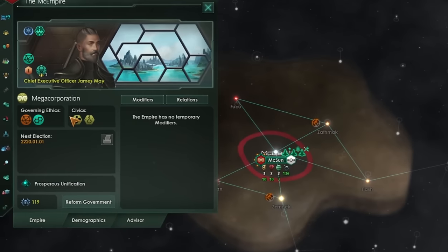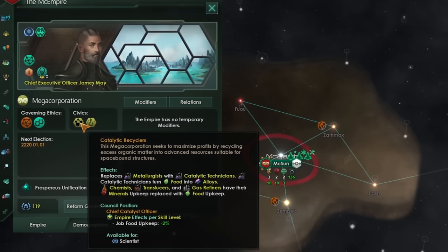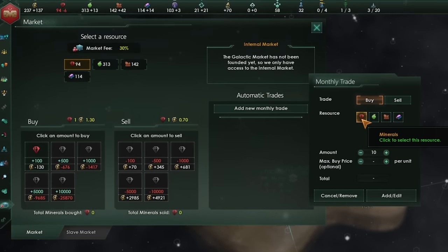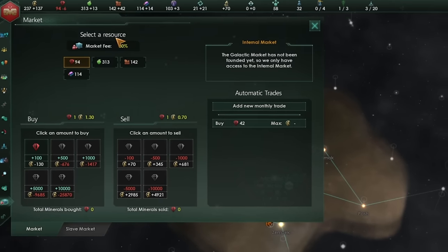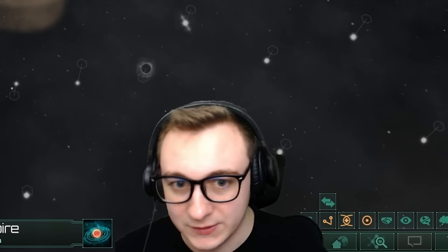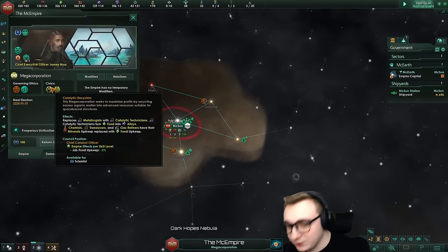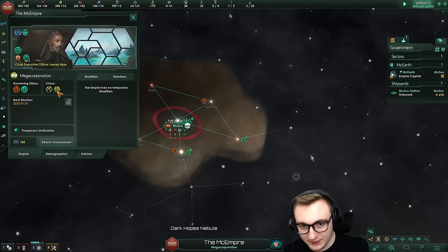This build is megacorp, but we of course have some food-related civics. We have catalytic recyclers, which replaces metallurgists with catalytic technicians. They turn food into alloys. While we're reading, I realize we're minus minerals — we're going to want to buy the maximum amount of minerals per month because we don't want to waste lots on minerals. Food is what we need. The rare resource producing buildings also get replaced with food upkeep rather than minerals. This is very strong, so we don't need minerals except to build things, and we can just get that by buying it.